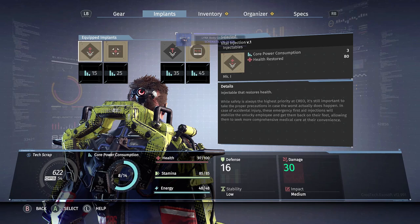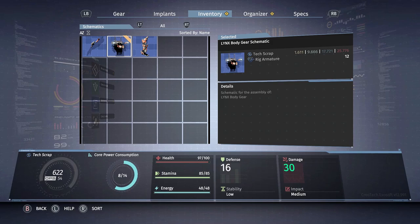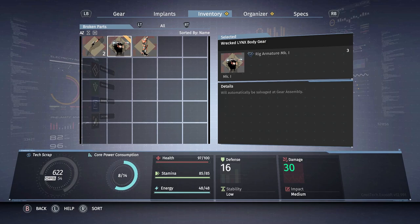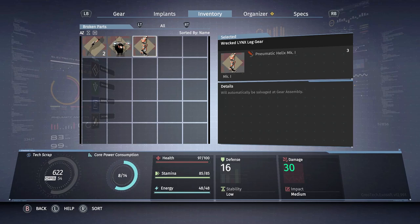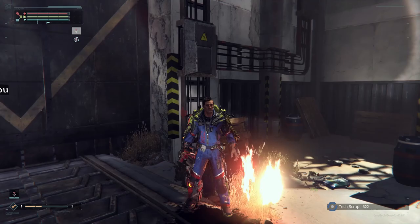We cut them in half and got the chest schematic. Taking a quick look: this requires 12 rig armatures to create, and I get three per chest piece disassembled, so I need three more chest piece cuts. To summarize: one more arm to make the other arm, one more leg, three more chests, and I still need the head.